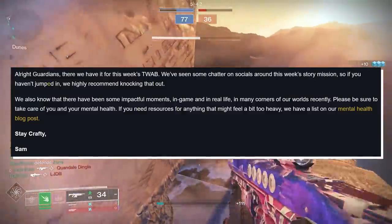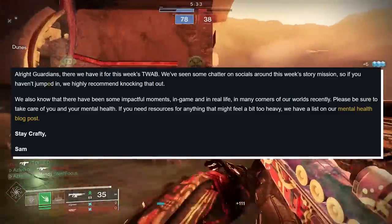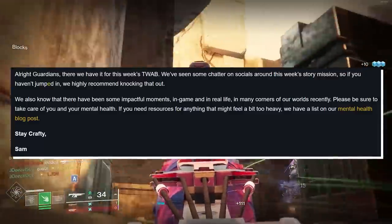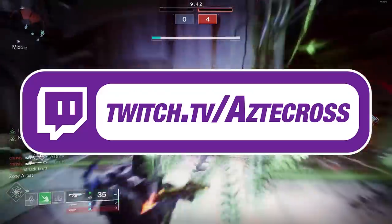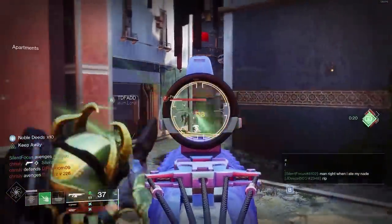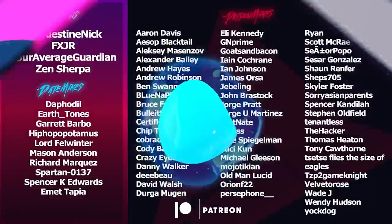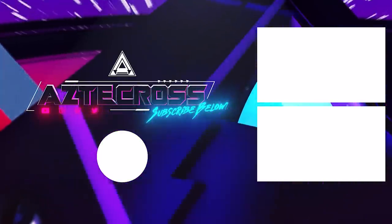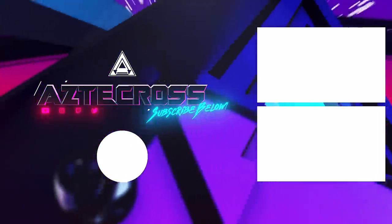There we have it for this week's TWAB. We've seen some chatter on socials around this week's story mission, so if you haven't jumped in, we highly recommend knocking that out. We also know that there have been some impactful moments in-game and in real life in many corners of our worlds recently. Please be sure to take care of you and your mental health. If you need resources for anything that might feel a bit too heavy, we have a list on our mental health blog posts. Stay crafty. Alright guys, that is your TWAB for this week. By the way, we will be doing raids all weekend long with viewers. If you got enough eggplants, come on by, jump in our stream. I feel like most people already know the mechanics of the raid, but even if you don't, that's no problem — we'll explain them. That way everyone's up to speed before Master Raid next week. Thank you all for coming and watching, and as always, slap that like button like your mama told you. We'll see you next week.